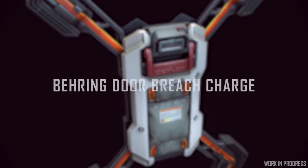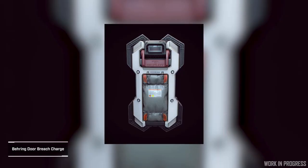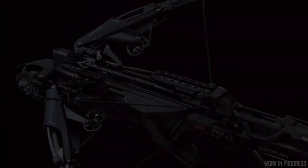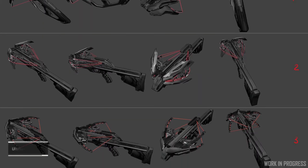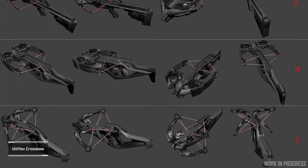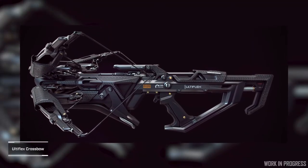The Bearing door breach charge is an FPS deployable which is strictly used to breach doors. They're making an effort to make sure it follows the same style guides of Bearing. The Ultiflex crossbow is a cool stealth weapon — unique in that it will be undetectable as opposed to other weapons in-game. Ultiflex is essentially a new manufacturer in-game, and I'm quite digging their style guide; I look forward to seeing more about this in the future.